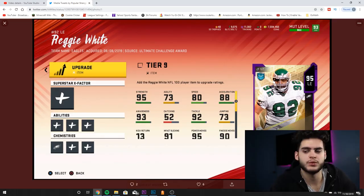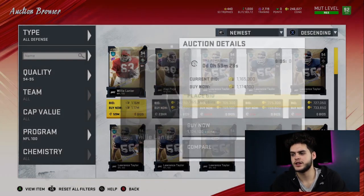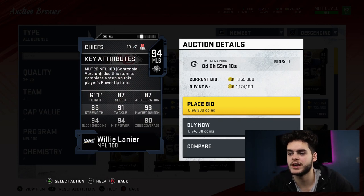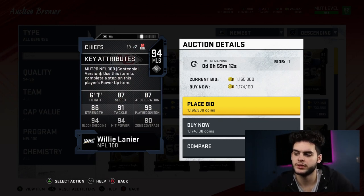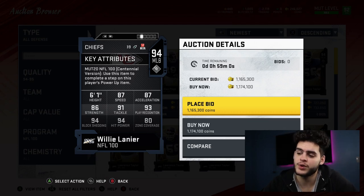Now let's look at Bobby Willie Lanier — he's a 94 overall middle linebacker going for about 1.17 million coins right now. He has a commander-type archetype and is six foot one. His stats: 87 speed, 87 agility, 87 acceleration, 86 strength — solid athleticism. Then 91 tackle, amazing; 93 play recognition, amazing; 94 block shed, wow. He's going to be probably one of the best run-stuffing linebackers in the game. 94 hip power — amazing — and 90 zone coverage.